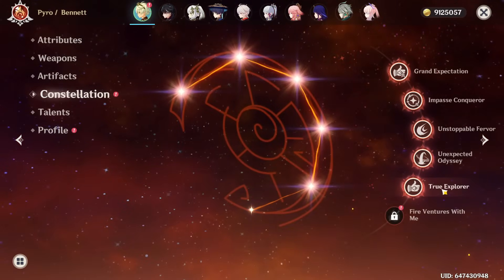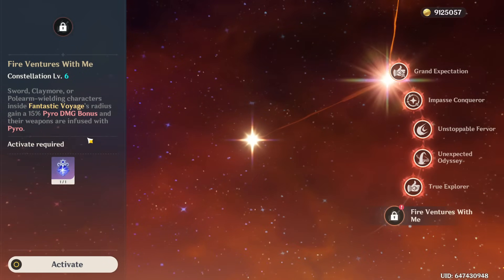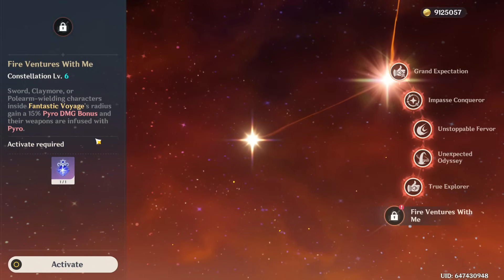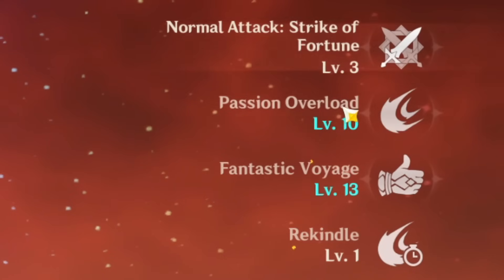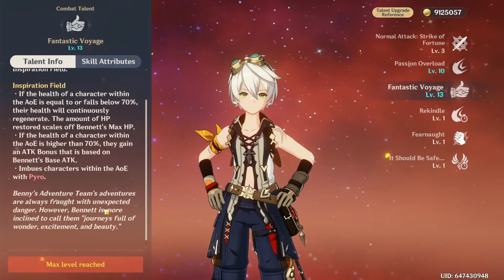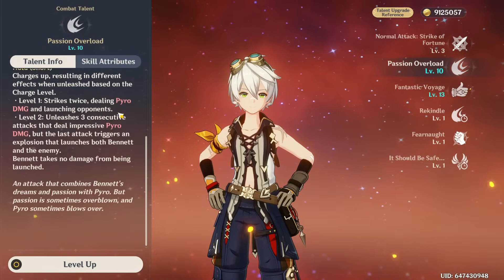Constellations — he is C5. I haven't activated it, but this could benefit Shen Ling and make her an even better sub-DPS, because I always use Bennett and Shen Ling together. I'll leave it for now and think about it later. His talents are 3, 10, 13 — I've already crowned his burst, but I'd like to bring the E skill to level 12.